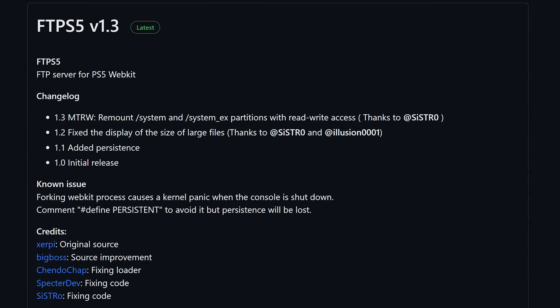We also have FTP version 1.3 by Systro. Systro released a new FTP payload that allows you to read and write to the system directories — system_ex and system — which you were previously able to do with the Blu-ray drive exploit's FTP payload, but you couldn't do it within Spectre's exploit within the webkit. Now you can. So for people who don't have a Blu-ray drive in their computer, or if their PS5 is a digital edition, you can now run this FTP payload and read and write to your system directories.